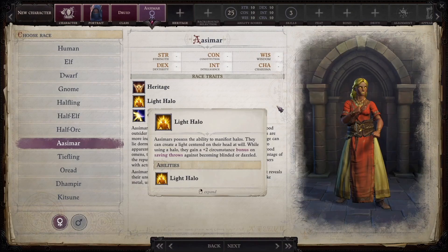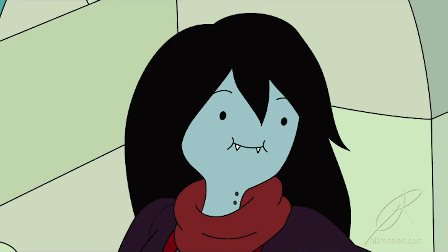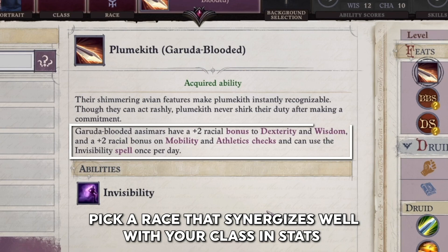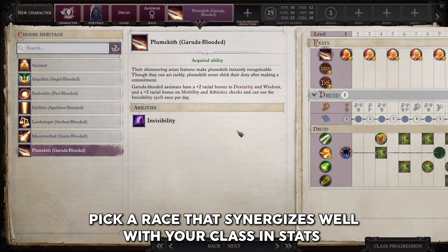Additionally, your heritage can play a role here. Let's pick an aasimar for this example. An aasimar is a human descended from an angel or other heavenly being — I can only assume their great-grandad was a bard with a very high charisma rating. If you choose aasimar, you then choose what type of heavenly creature you had in your bloodline, which gives you stat and skill bonuses. Here I see that Garuda Heritage gives bonuses to dexterity and wisdom, so I'm going to grab that — get the wisdom I need, and use that dexterity for some archery practice.